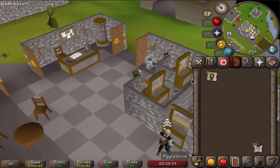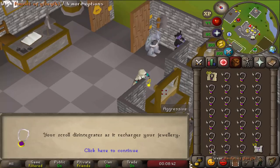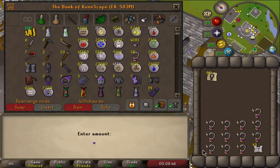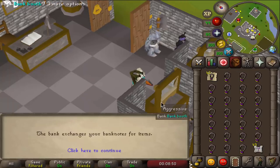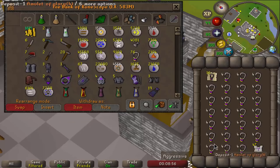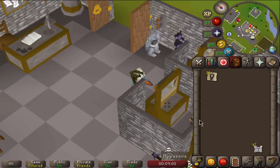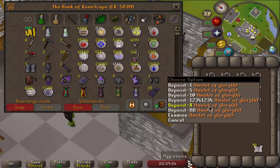There we go — 96 amulets of glory made, and this is how I charge them, just in case you were wondering. I was doing herblore so my X is not what it usually is, but just like this it's super nice — you get these charges of glory scrolls and it's just the best way in my opinion to charge your jewelry. It's so nice. Anyways, boom, we have glories. Let's go.